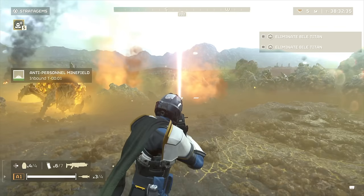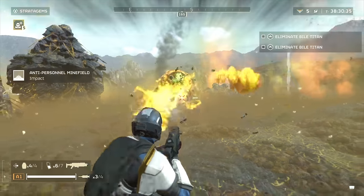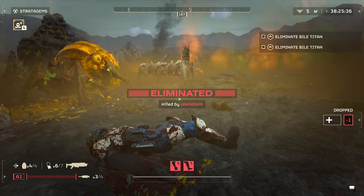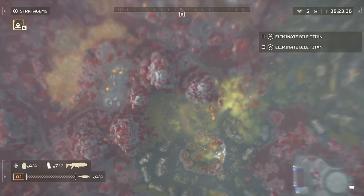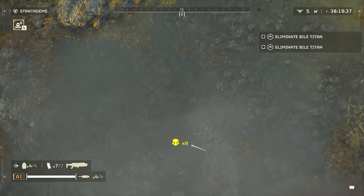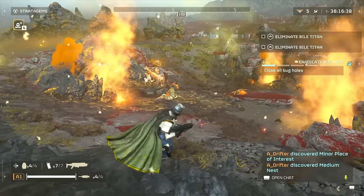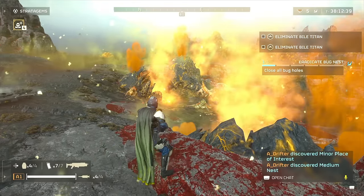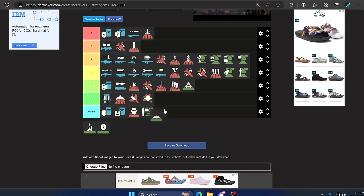Moving on we have the Anti-Personnel Mines. These do pretty much what the incendiary mines do but in an infinitely better version. Throw them out inside a bug hive and expect to get a ton of kills. They're also great for extractions, though not so great with teammates because you and your fellow Helldivers will forget where you put them, especially in low-visibility areas. Still pretty cool — C category.